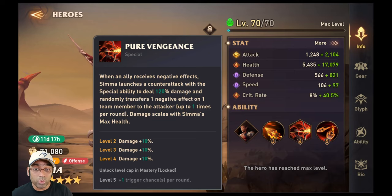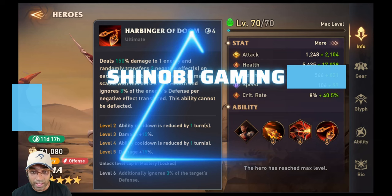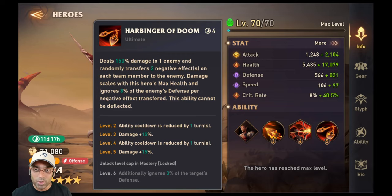Her ultimate is one of the best: she deals 150% damage to one enemy and randomly transfers two negative effects from each team member to the enemy. The problem with Rift of Chaos is that the boss cannot be frozen, stunned, silenced, or bombed. So the main benefit of her ultimate is cleansing — two negative effects are removed from each team member. If those effects can be transferred to the boss, even better. Her ultimate also ignores 8% of the enemy's defense per negative effect transferred, and this ability cannot be deflected.